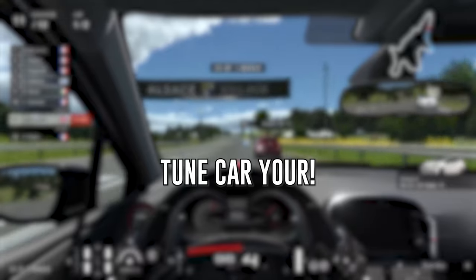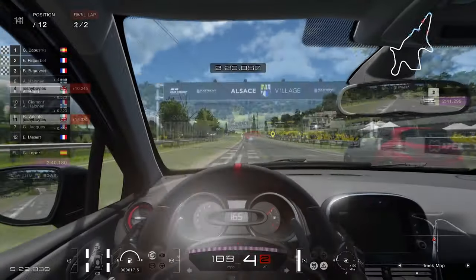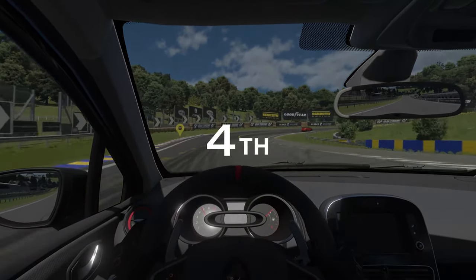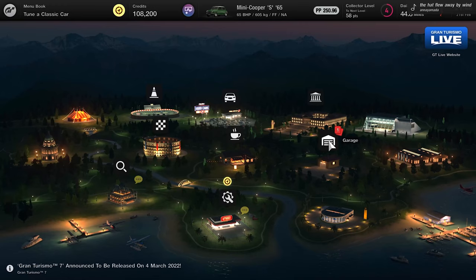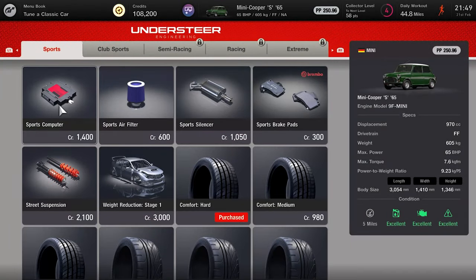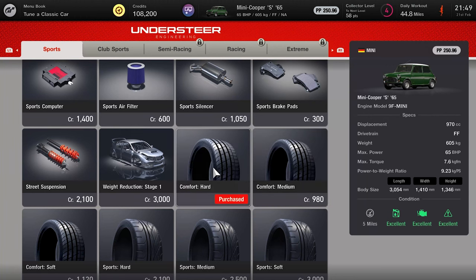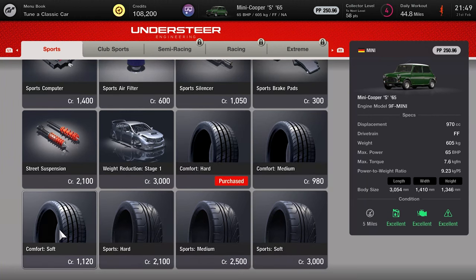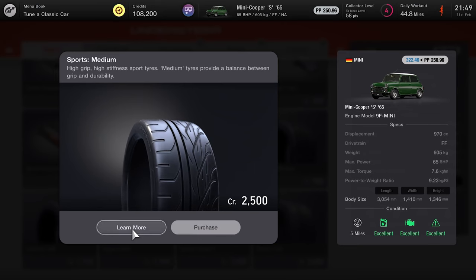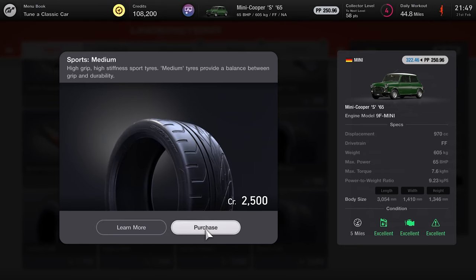Number 5: visit the tuning shop. After an hour or two into the game, it gets quite difficult to place first, and one of the ways you can overcome this is to tune your car. If you're new to the game, you might not know the technical terms, and you might not know what part to add. But don't worry, Gran Turismo 7 makes this super easy for you to understand. You basically just look for parts that will increase your PP level, which stands for power points. Tune your car and you'll be winning races again in no time.